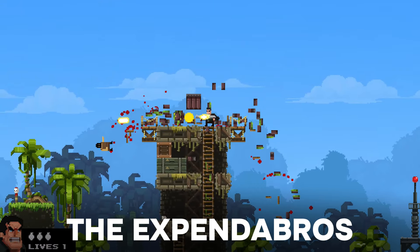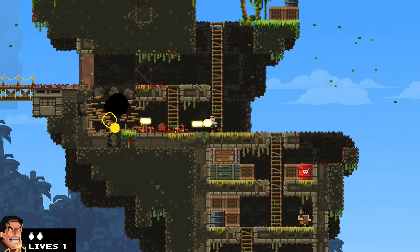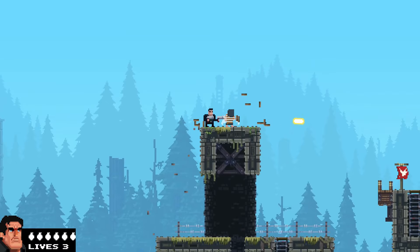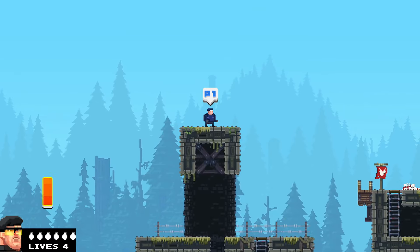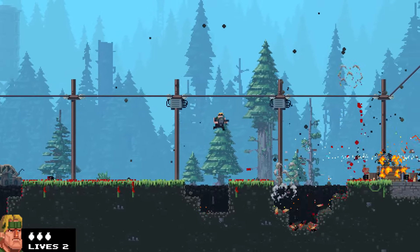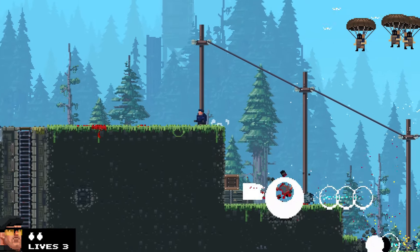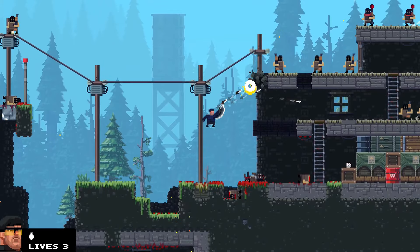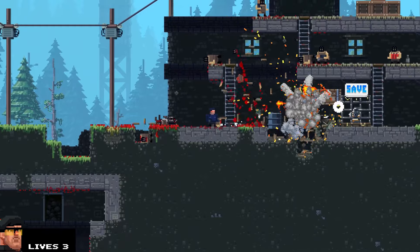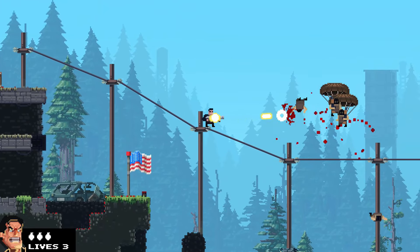The Expendabros is a very chaotic game — it is a side-scrolling, run-and-gun platformer similar to Contra or Metal Slug. You can switch between different characters by rescuing captured bros scattered throughout the levels. The game also features destructible environments, so you can blast through walls, trees, and enemies with ease. The only drawbacks are that it is relatively short and lacks online play, but you can play it as local co-op with one PC.